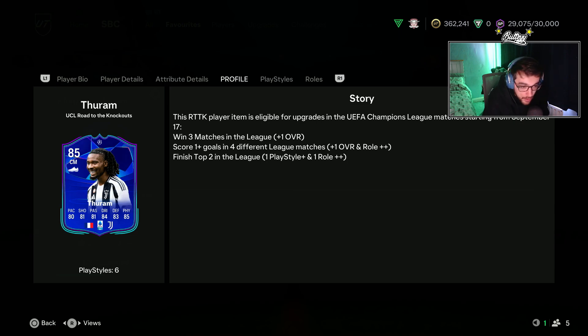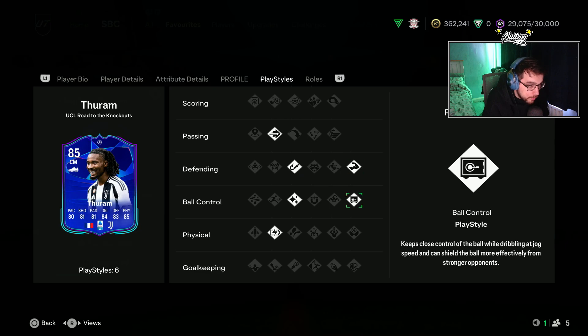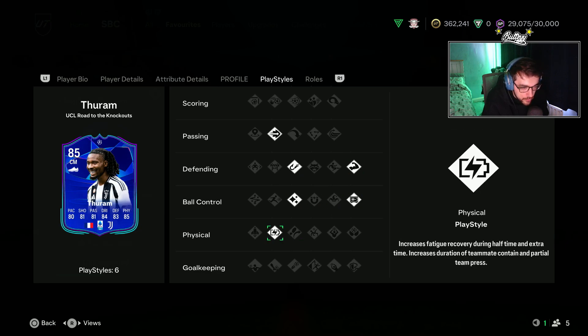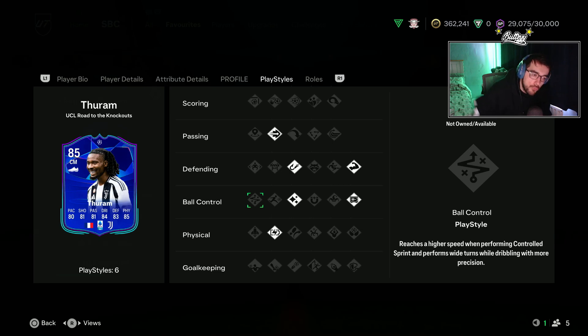He has six play styles: Pinged, Intercept, Bruiser, Press Proven, Flare, and Relentless. No play style pluses on this card, so he could be eligible for an evo down the line if EA decide to release one. For his roles, he gets CDM Holding Plus, and for the CAM position he gets Box to Box Plus. No plus-plus roles on this card, so you get CDM Holding and CAM Box to Box.